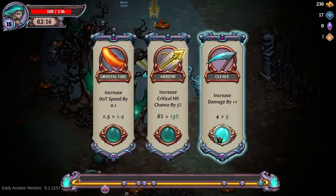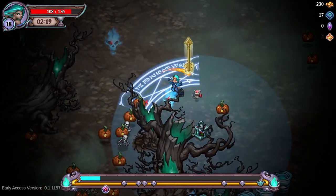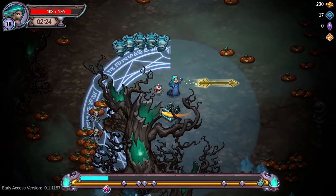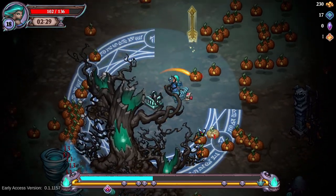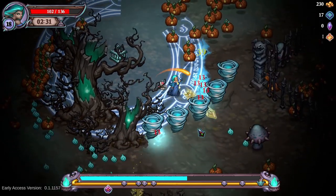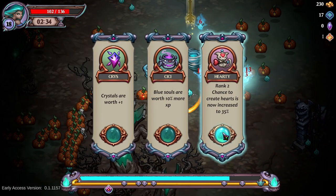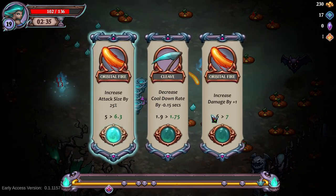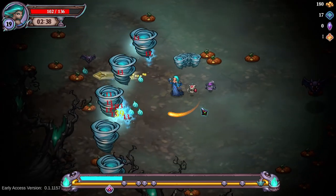The arrow is getting big already, that's nice. I need 15 damage. This option is nice but I kinda want the experience. Come on, damage on the tornado — I kinda need some damage. Let's make them bigger for the moment.